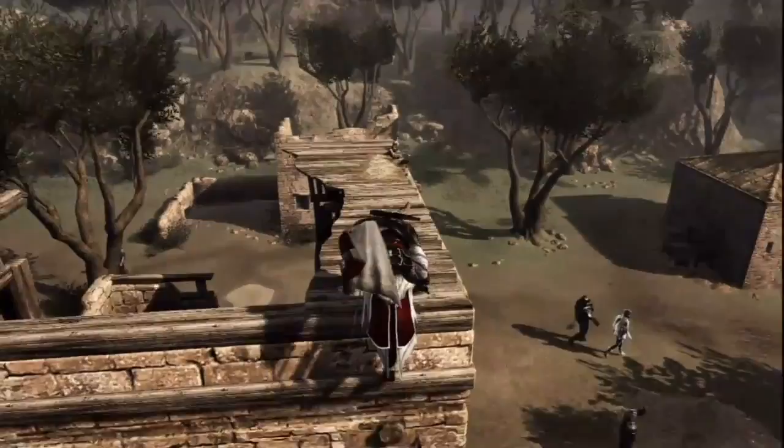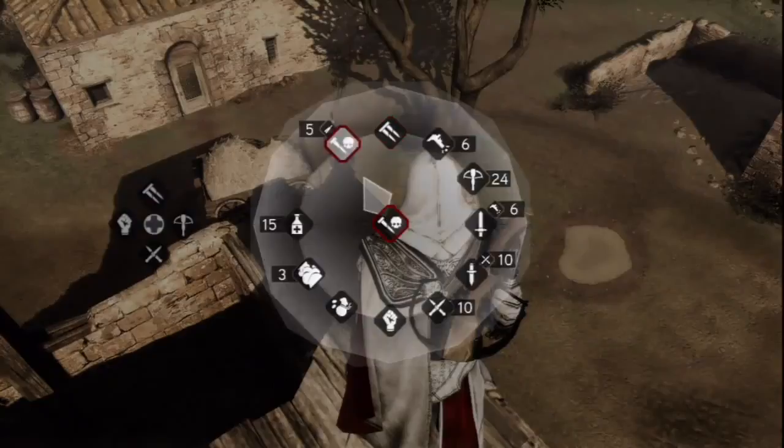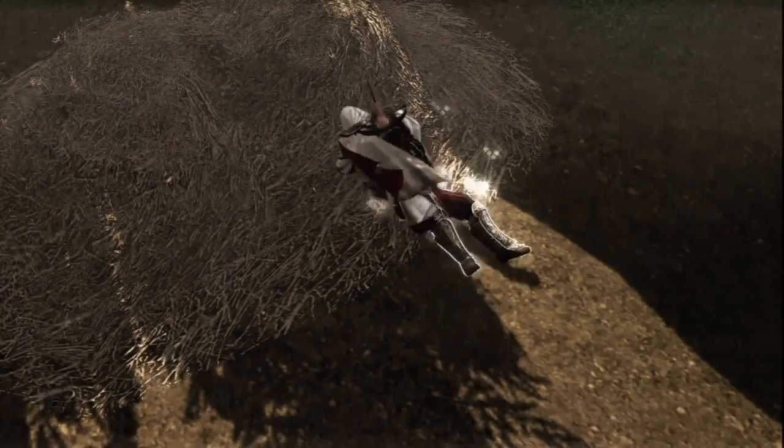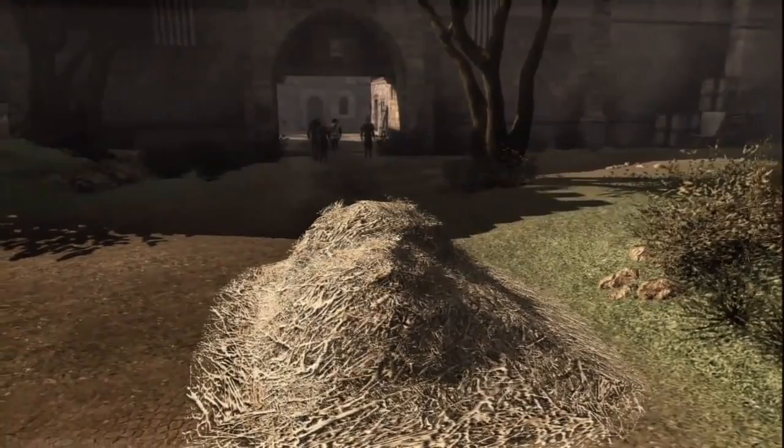In Assassin's Creed Brotherhood, Leonardo will create new gadgets for Ezio. I will dispatch this guard using poison projectiles, stunning him and quickly sentencing him to his death. This gives me a window of opportunity to air assassinate the other guard without being noticed.